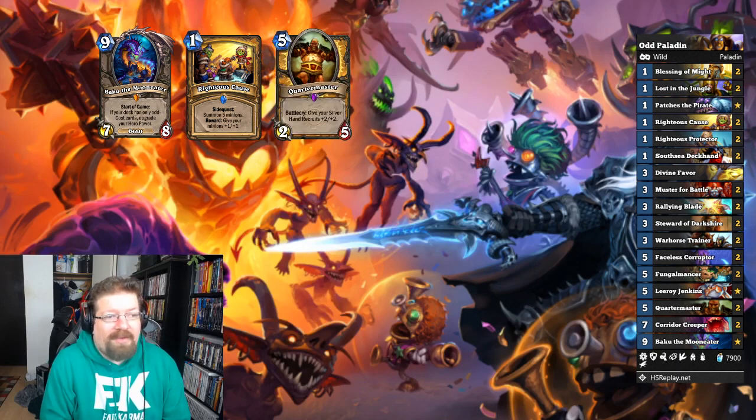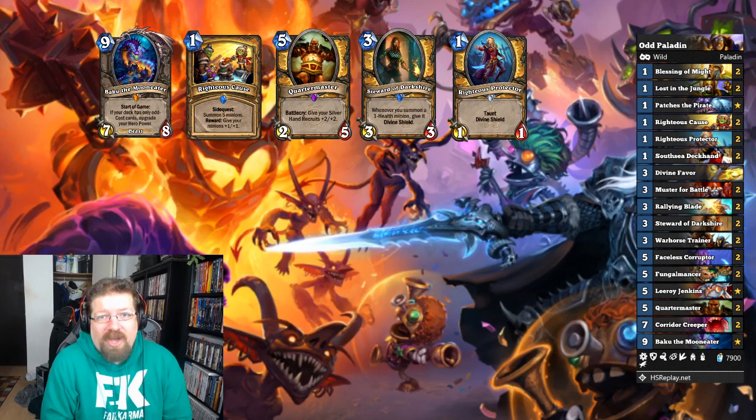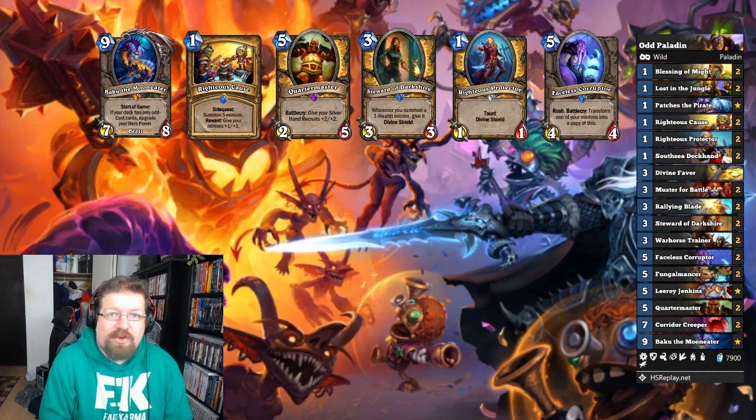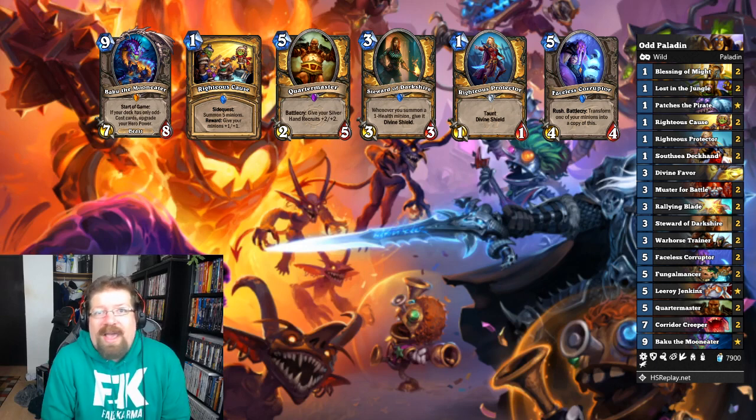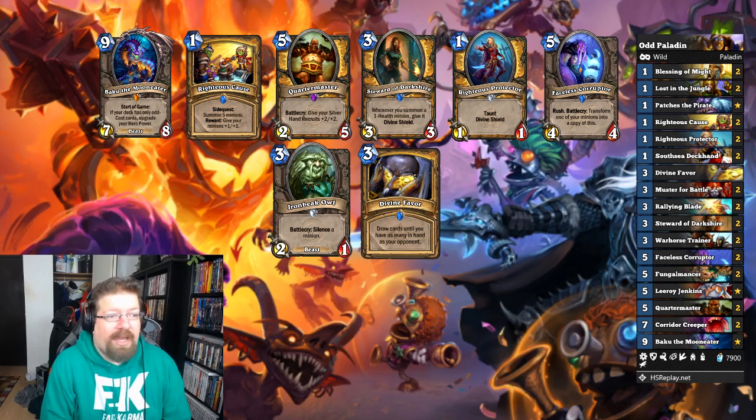Your power cards: you have Steward of Darkshire, the 3/3 that protects your minions giving them Divine Shield. You have Righteous Protector, the 1/1 Divine Shield Taunt — a very good early game card. You have Faceless Corruptor, a more recent addition — you're going to have dudes all around so you always have a target and it's very strong. And of course, Quartermaster buffing all your Paladin dudes makes an unkillable wave. You can tech in an owl if you're seeing a lot of Void Lords. Play your cards, make your board strong, try to play around clears where you can. If you have Divine Favor in hand, dump your cards to draw a bunch. Very solid deck — if you want to get Legend, grind some Odd Paladin.